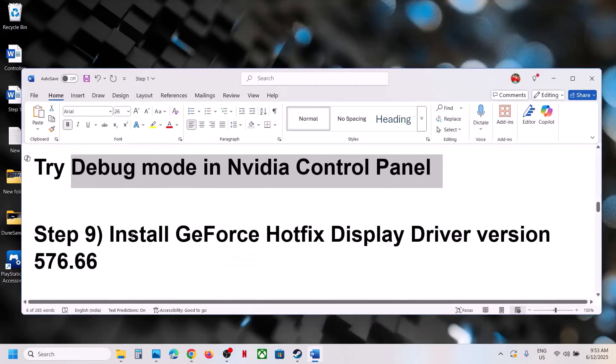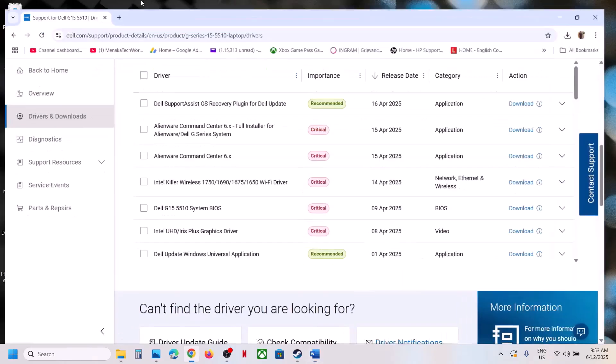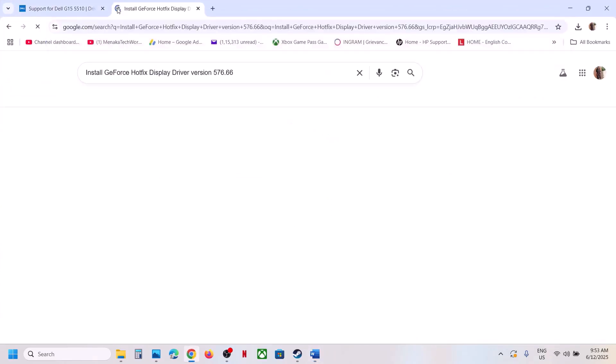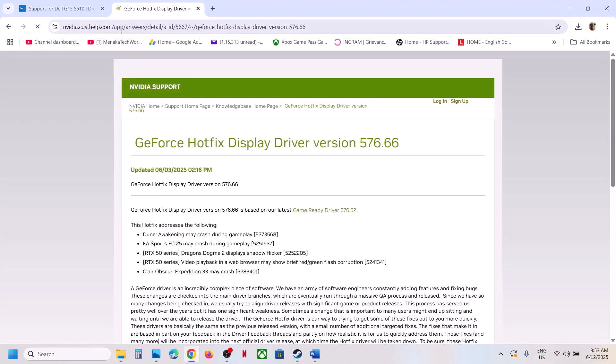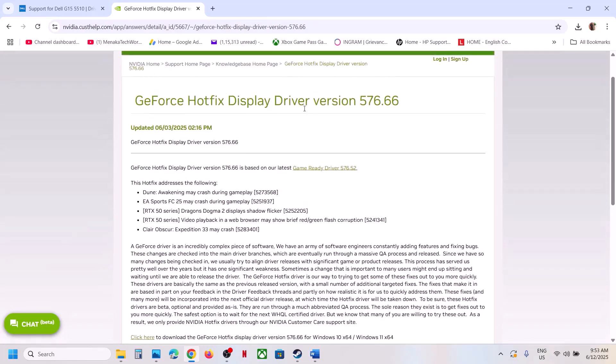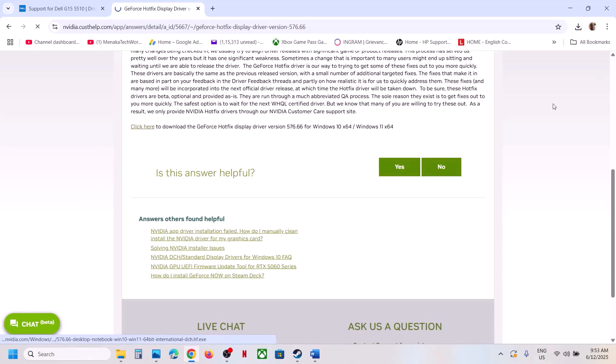The next step is to install the GeForce Hotfix Display Driver version 576.66. Search for it on Google, go to the official NVIDIA customer help website, find display driver version 576.66, click the download link, and run the EXE file. When installing, select the Custom option and check 'Perform a Clean Installation.' Restart your computer and check.